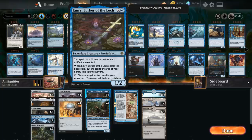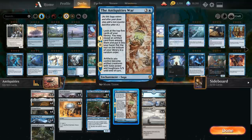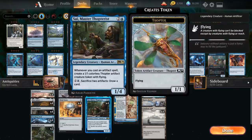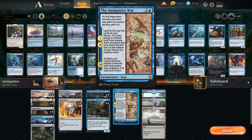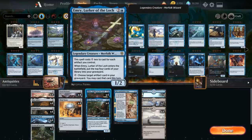The other very important legendary creature is Sai, Master Thopterist — 3 mana for a 1/4 that says whenever we cast an artifact spell we get to make a 1/1 Thopter artifact creature token with flying. Great synergy with Antiquities War, as our deck is filled with cheap artifacts. Sai in combination with those cheap artifacts can generate an army of Thopter tokens that then on the third chapter will turn into 5/5 flying Thopters. For 1 and a blue we can also sacrifice 2 artifacts to draw a card, useful especially against Sweeper effects.